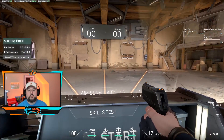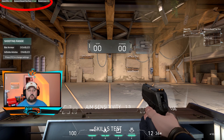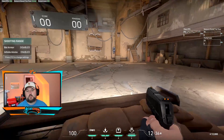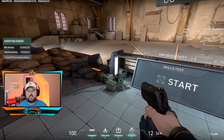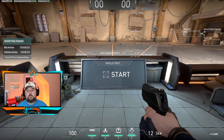I've loaded up the shooting range to show you. At the top left — I'll circle it for you — client FPS is running around 200, give or take. 144 is the lowest I've seen so far, but that's still really good. Network round trip shows my ping is around 23-24; earlier it was 19, so that's not bad.